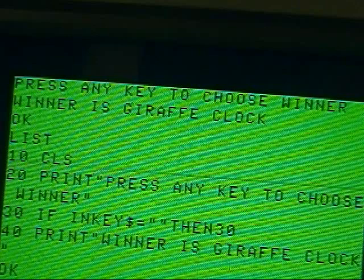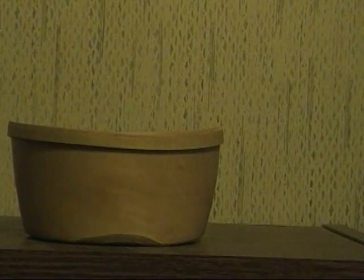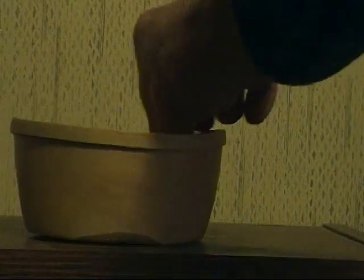Well, obviously with GC around I cannot use an electronic way to choose the winner, so I reckon I'm going to have to go to a different plan. So here we have in this little bowl all the names of the entries. There we go, and now we will choose the winner of the clock and contact them.